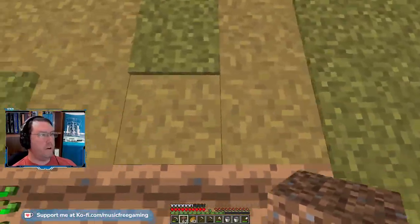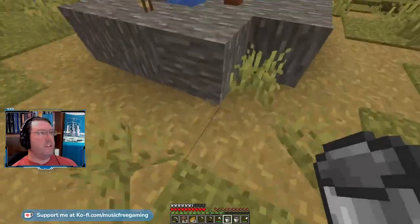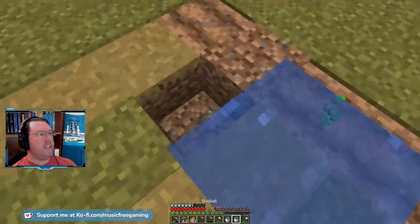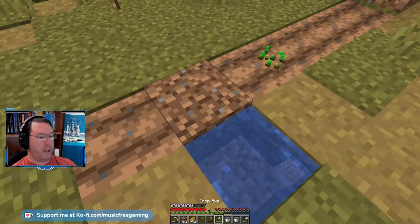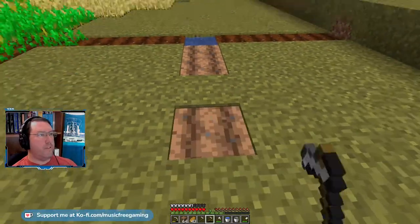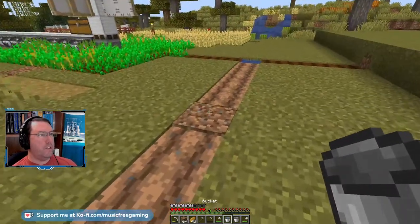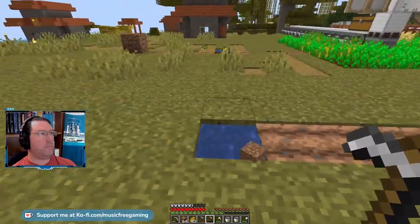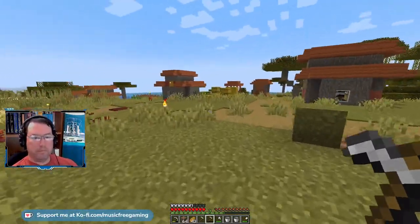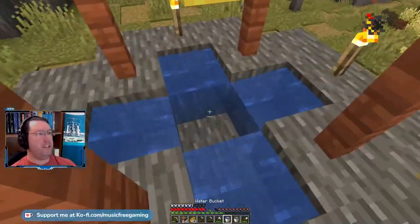I need to come out this way too — one, two, three, four... thirteen blocks. I also need to come out on the other side here. The tinted glass — right, the other April Fools update. References to the big YouTubers and stuff. Mojang's done some really cool stuff with the community — it's been pretty cool to see. This should be water here, and this should be dirt.